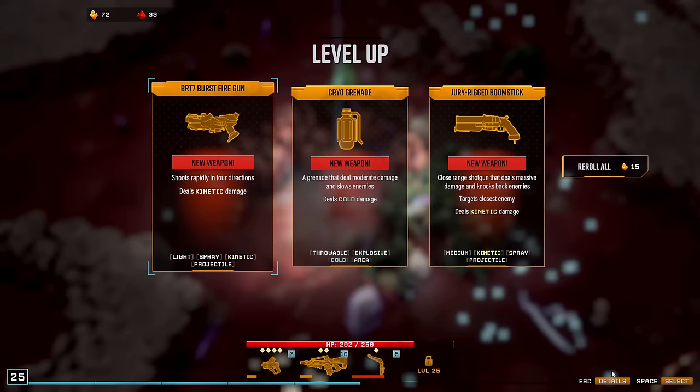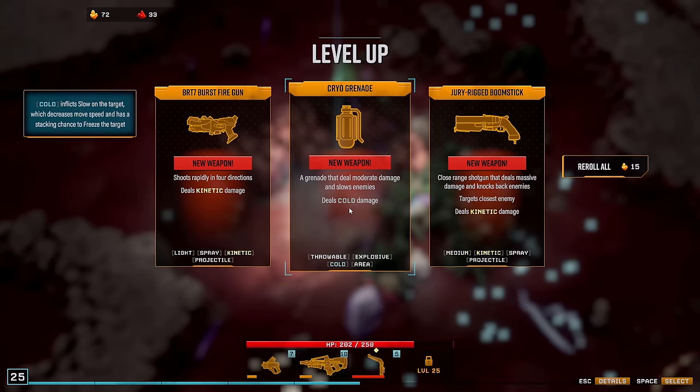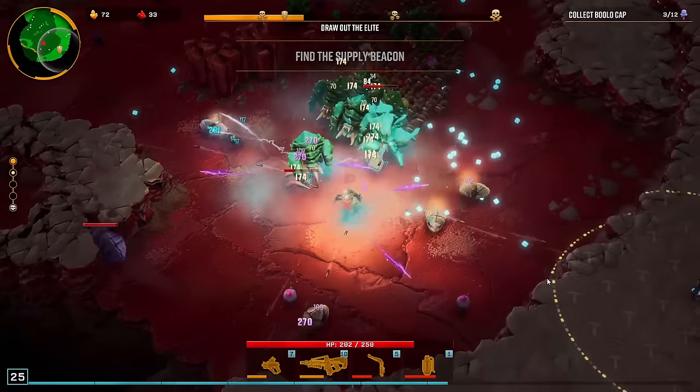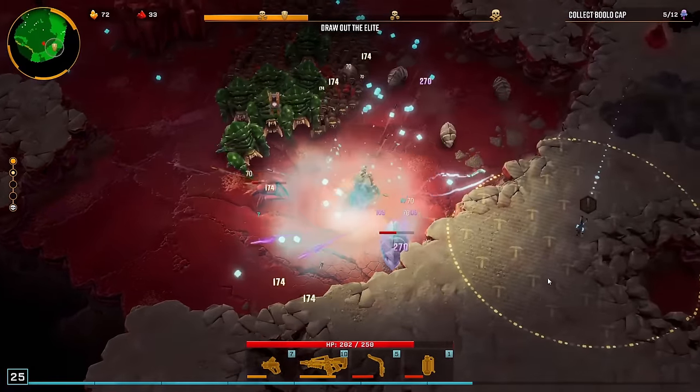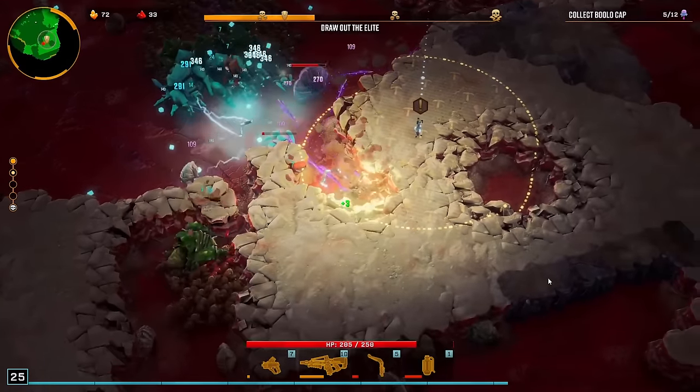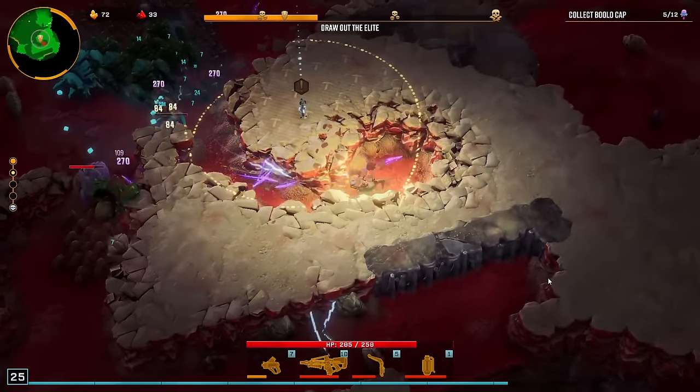Alright, final weapon — trial grenade, because it's cool. And if you don't get any frost on the other weapons, we might as well get some frost from a grenade.